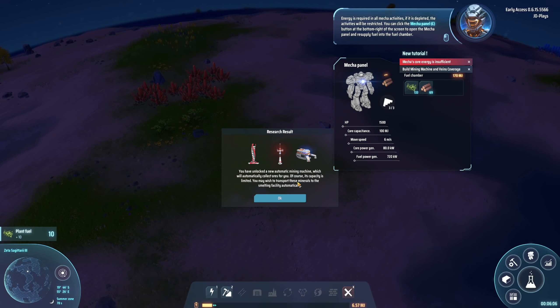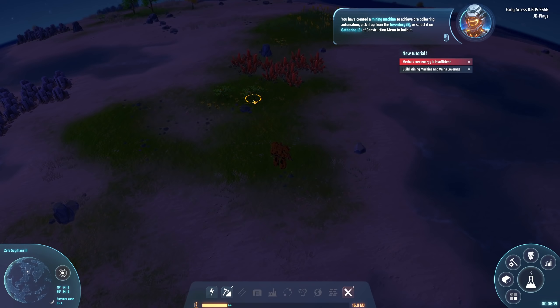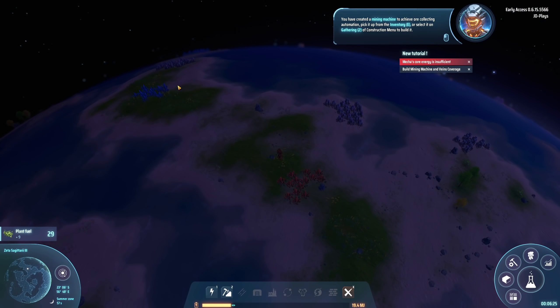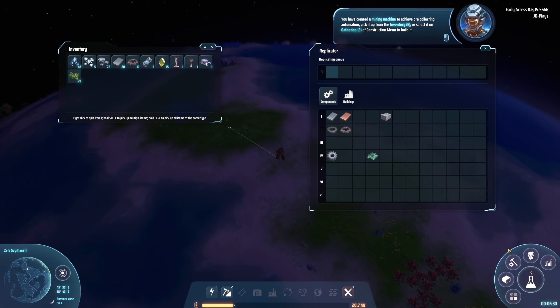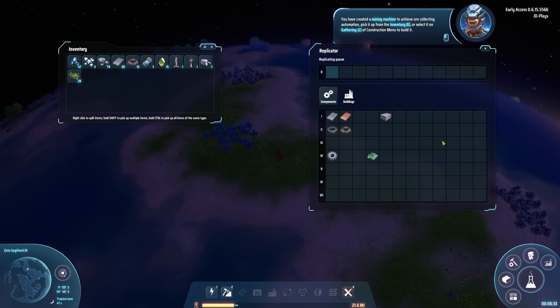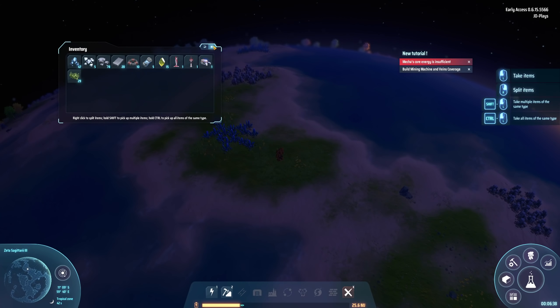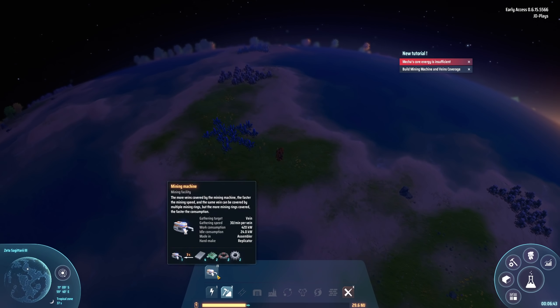We've unlocked a new automated mining machine, which will automatically collect all the resources for you. Of course its capacity is limited - you may wish to transport these materials to a smelting facility automatically. You have created a mining machine. Pick it up from the inventory or select it from the construction menu to build it. We can either pull it directly out of our inventory or build it straight from the building menu. I'm going to grab it straight from the building menu and rotate it so it's facing the right way.